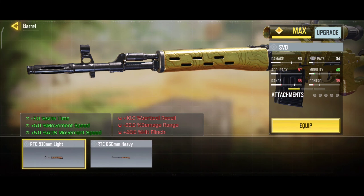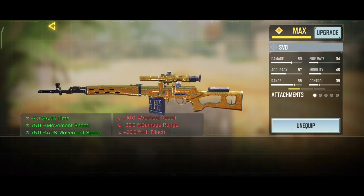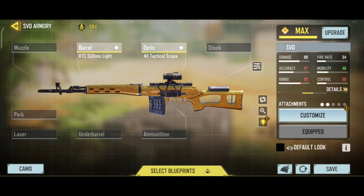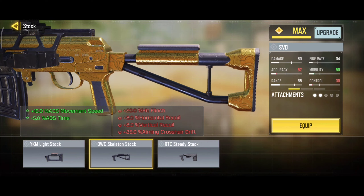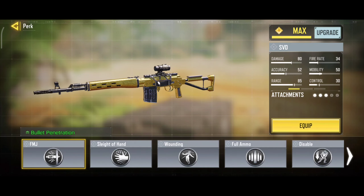Here are the attachments. RTC Light for ADS and ADS movement speed — it also increases your movement speed. For optic, I'm using 4X Tactical Scope because I don't really like the default ones. Skeleton Stock for ADS time and ADS movement speed. Sleight of Hand for increasing reload speed.